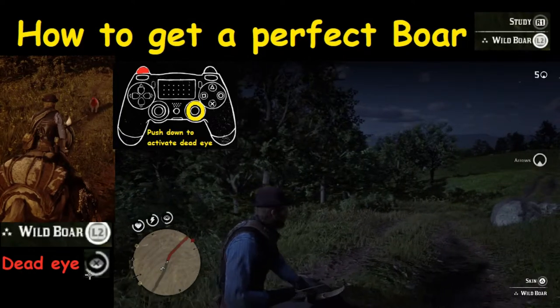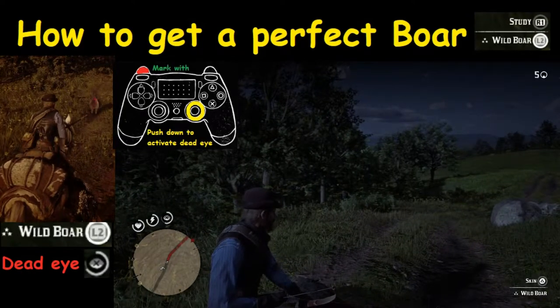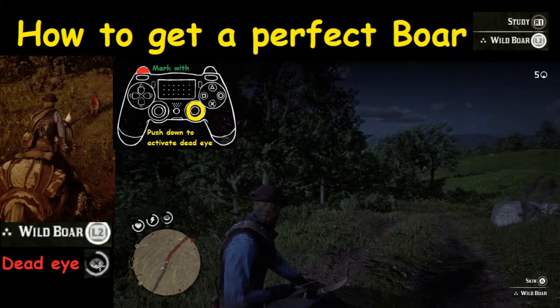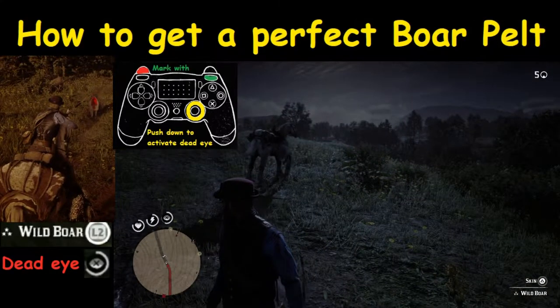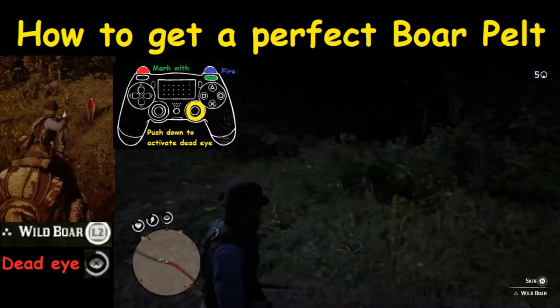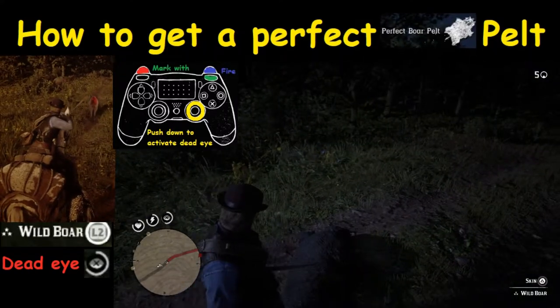You want to make sure you have your meter somewhat filled up. We're not filled all the way here, but we have enough. Because if your core is red and the white part is filled up, you're going to move all over the place and it's going to be pretty tough to get that shot in.